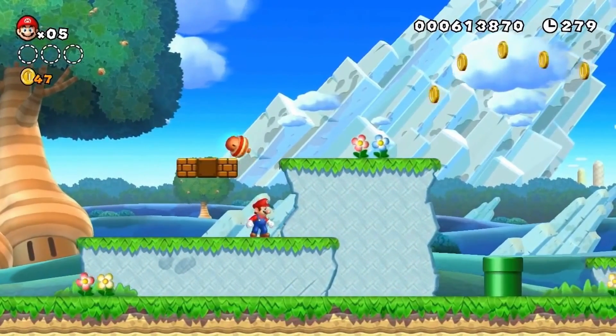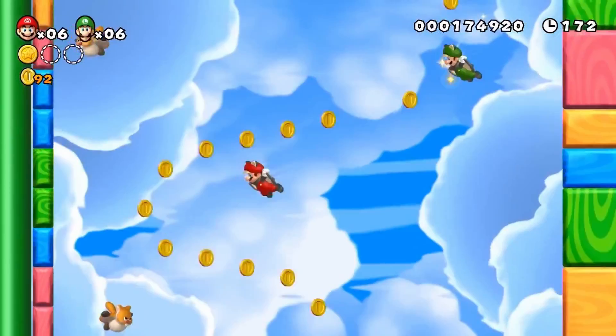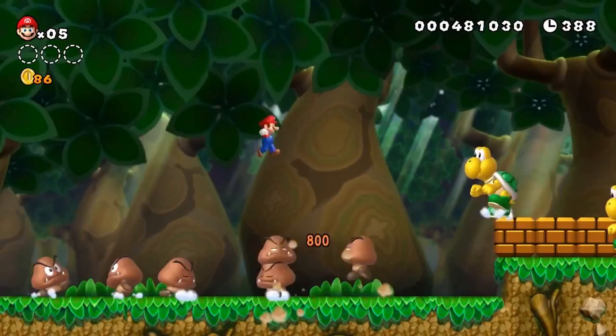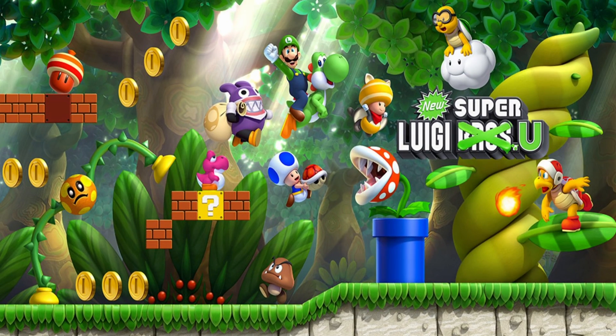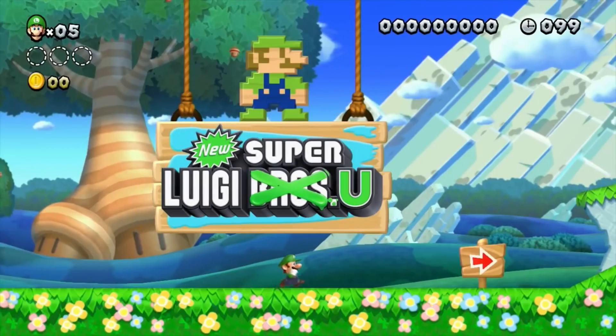New Super Mario Bros. U is the fourth entry in the New Super Mario Bros. series. It is a sequel to New Super Mario Bros. Wii in 2009 and a follow-up to New Super Mario Bros. 2 in 2012. As part of the Year of Luigi campaign and a downloadable expansion to the game, New Super Luigi U was released in June 2013.